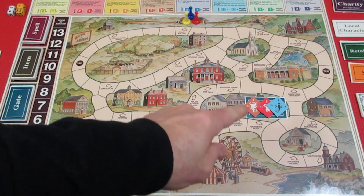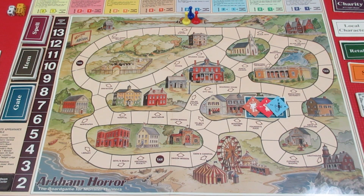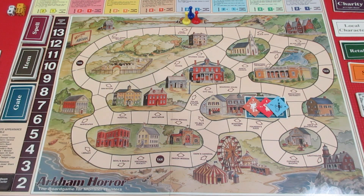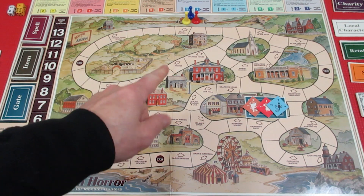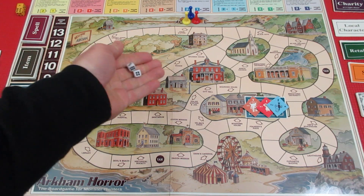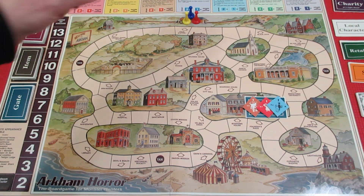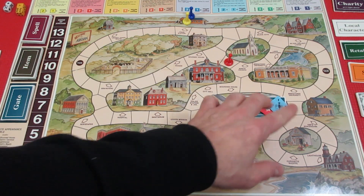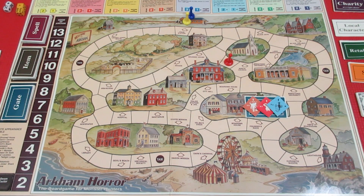Let's begin the game — it'll be a quick first turn since we probably won't run into monsters yet. Turn order is Joe Diamond, Harvey Walters, then Carolyn Fern, repeating each round. We lose if we ever have eight gates on the board at the same time in a three-player game — Arkham basically swallows us. Joe Diamond is up first. We roll two six-sided dice for movement. He rolled a six, so he moves one two three four five six — heading out to wait for monsters that will activate soon.